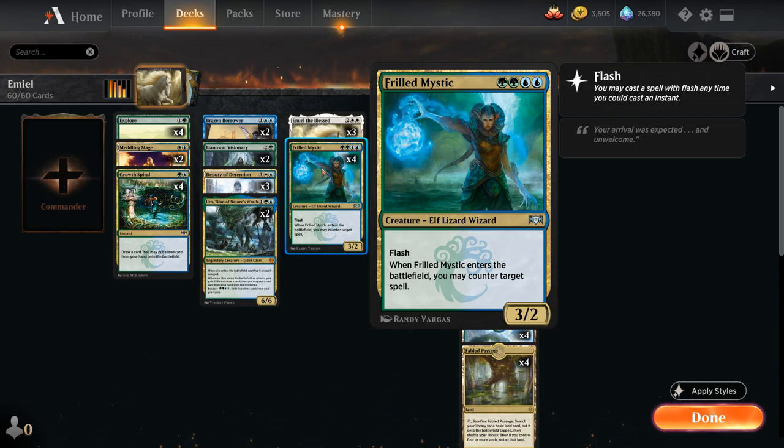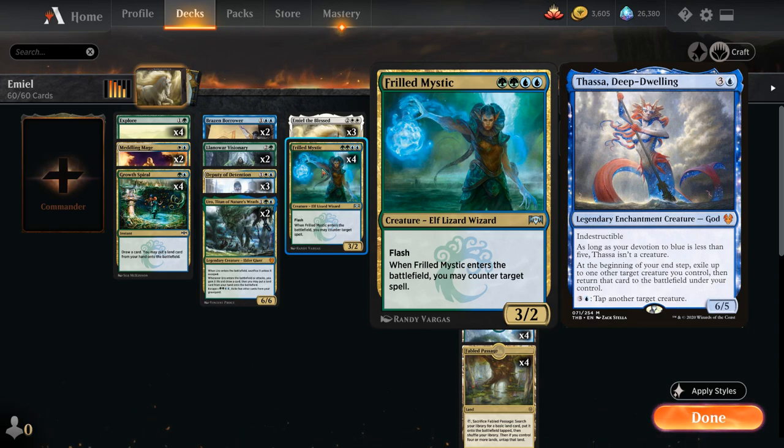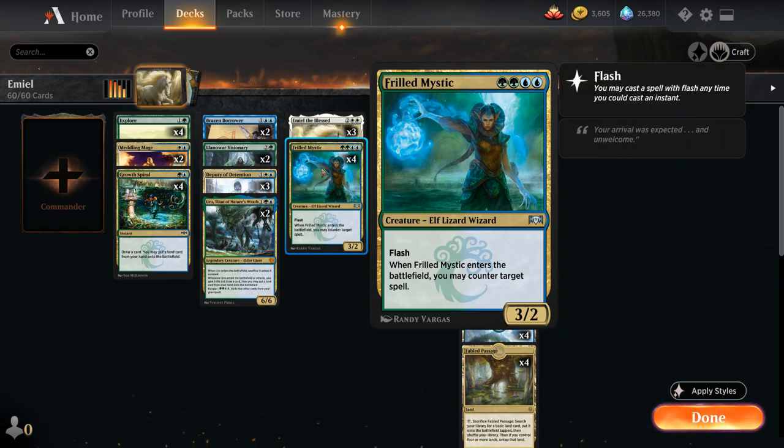Very often when we see creatures with enter-the-battlefield abilities, they're trying to synergize with a card like Thassa, which can blink one of your creatures end of turn to provide value. But Thassa doesn't really synergize all that well with Frilled Mystic, since you're not going to get to counter anything with that ability. Instead, Emil can blink stuff at instant speed, which means if we have a Frilled Mystic and Emil on the battlefield with three mana available, we can counter the next spell the opponent plays.